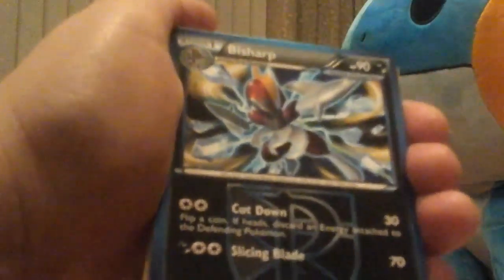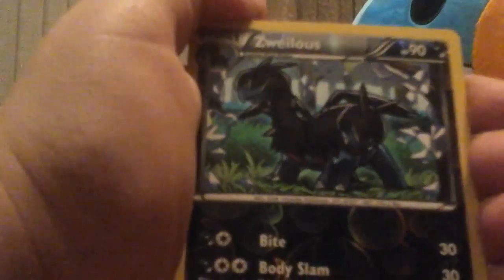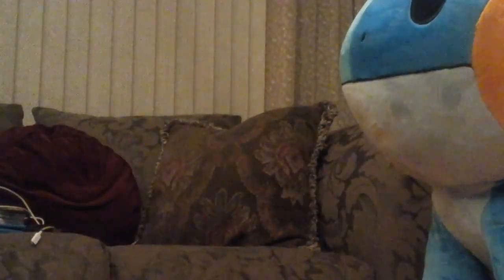Okay, I'm back, and here we go. We got a Makuhita, Wooper, Onix, Bisharp - which is a Plasma Team card, it's not shiny but it's pretty cool. Dragonair - ooh, that's a nice artwork. Mankey, Eevee, Vanillite, Reverse Foil Zweilous - I don't know how to pronounce that. Zweilous? Yeah. Don't hate in the comments, and a Cacturne.